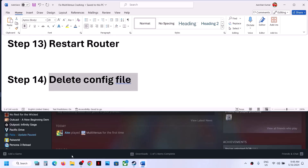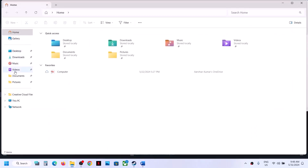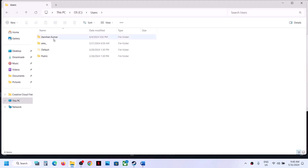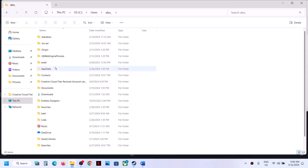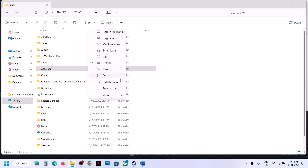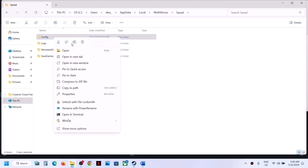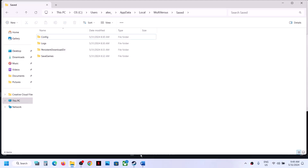The next step is to delete the config file. Open File Explorer, go to This PC, open C drive, open the Users folder, then your username folder, then the AppData folder. If you don't see AppData, click View, select Show, and put a check on Hidden Items. Open AppData, then Local, then the MultiVersus folder, then the Saved folder — you'll see the Config folder. Note that deleting it will erase your saved settings. If you agree, right-click and delete it. Once deleted, launch the game and check.